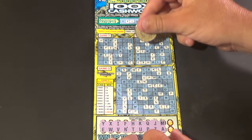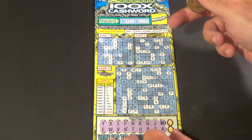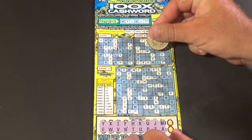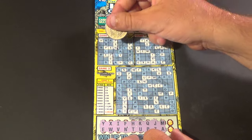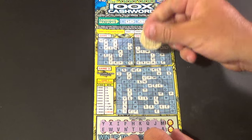Next two letters: M and A. We have hem — that gives us our first word in game two. And we have an A and M there. We have T, which is our second word in game two. And we have some A's and M's there.